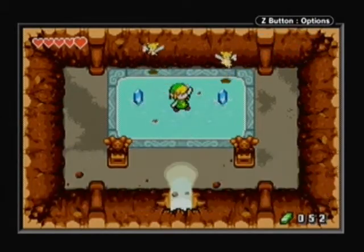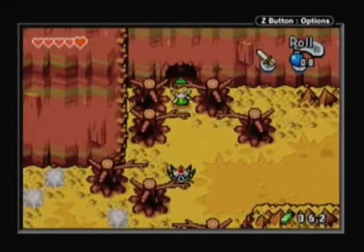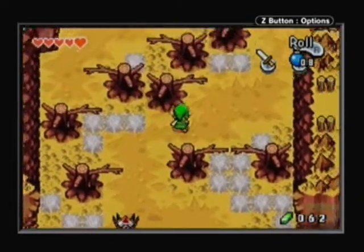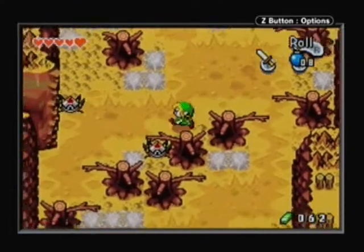Another fairy found. Sometimes you'll accidentally drop bombs, so usually I switch the bomb out, but sometimes I forget and I'll accidentally drop a bomb without meaning to — because I'm trying to use something like the gust jar and I forget I have the bombs out instead.